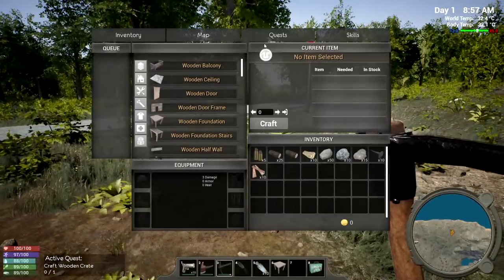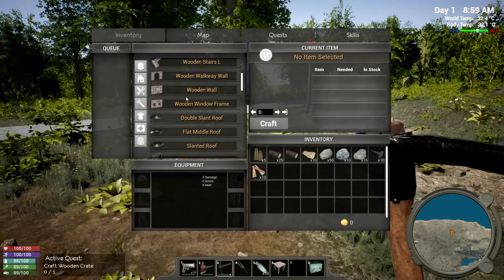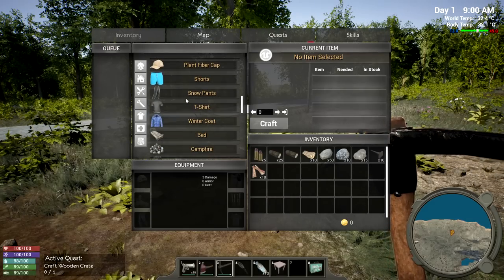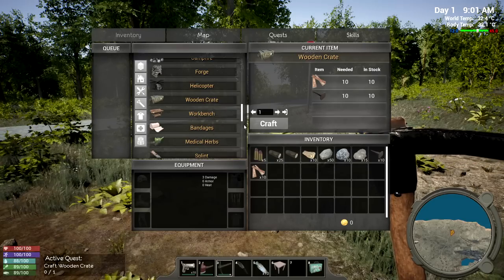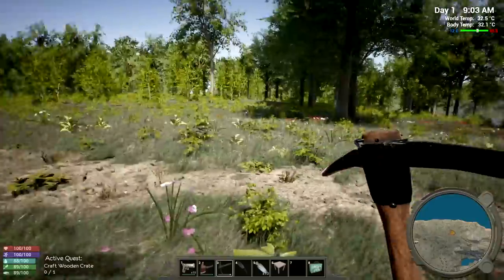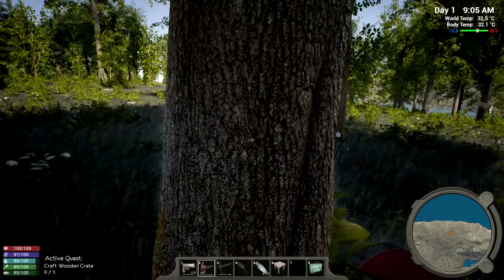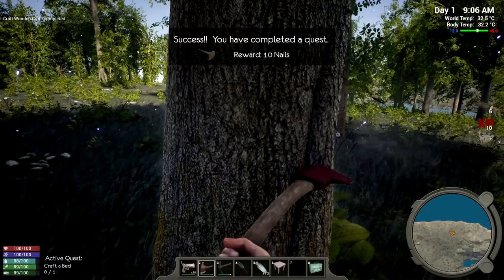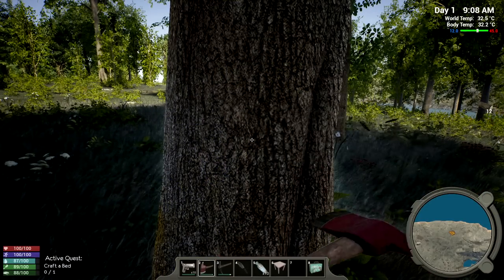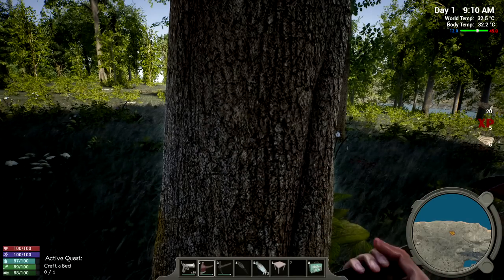They probably want me to place the foundation. Let's see if we can get a crate going - there's a whole bunch of armor and other things you can make. A wooden crate needs 10 nails, which we have. This should make life a little easier. Then we can place that foundation and start looking for an area to build. I can see a village on the minimap - might be interesting to check it out.